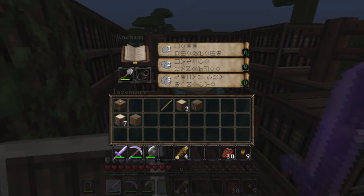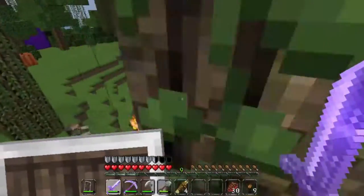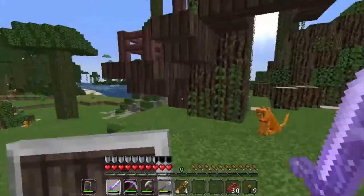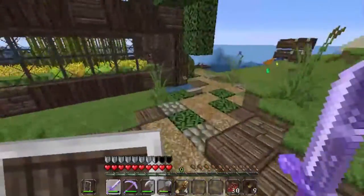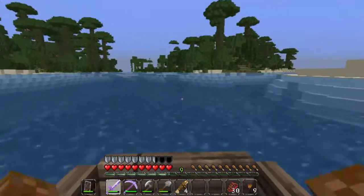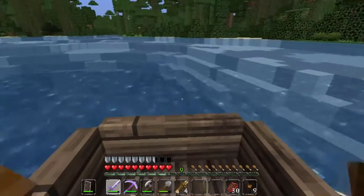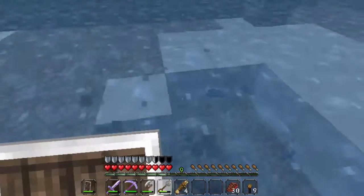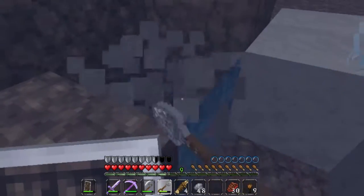We have a level 13 enchanting table. I may have to come back. I do want to get my stuff upgraded. We are going to go over to that point because there's a cave over there that I want to explore. The spawn area — we may come back there later on, we've got a few things to do there. I've also been collecting some clay, which could be helpful at some point.